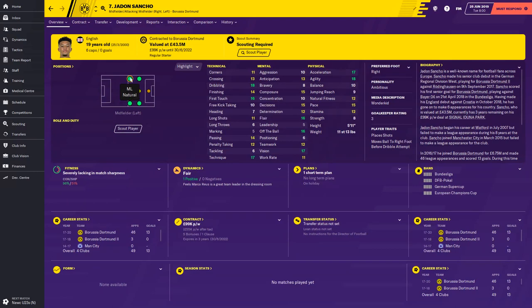He likes to play left midfield, where he's a natural, and also attacking mid. He's natural on the right-hand side as well, so he can play either wing for you, but he does prefer to play the left wing.